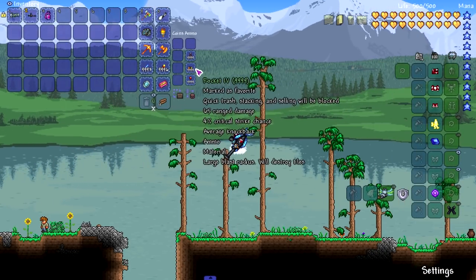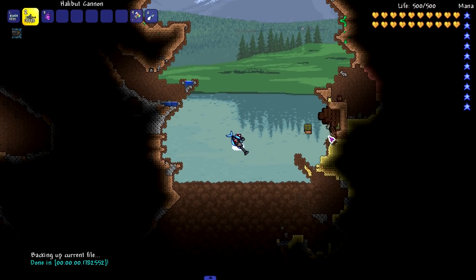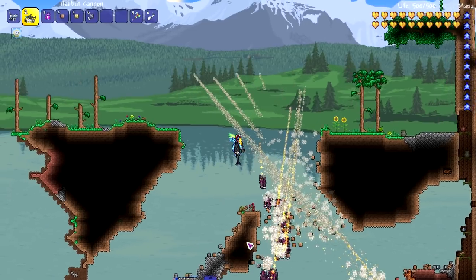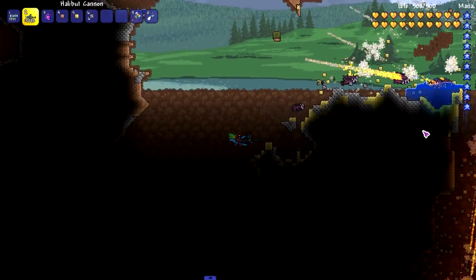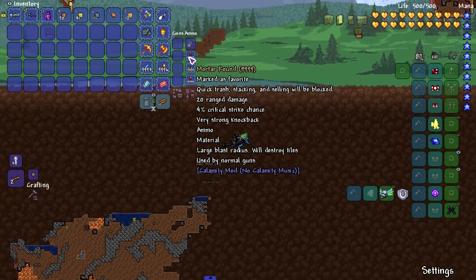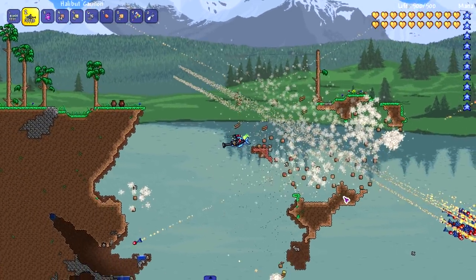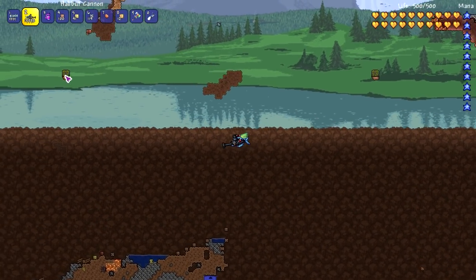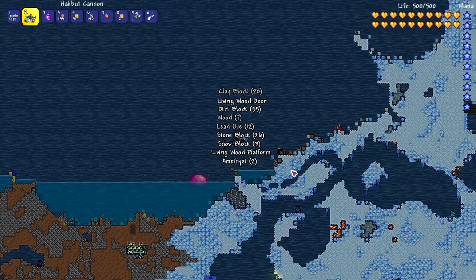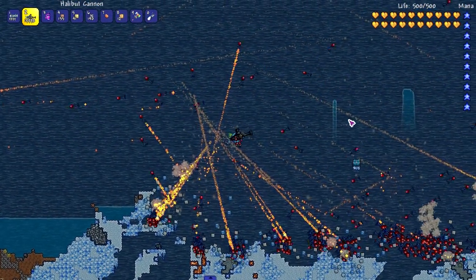Moving on — the Helibut Cannon with mortar rounds and rubber mortar rounds. It says these mortar rounds also destroy tiles, so we're gonna see which one's better. The regular ones — boom, okay, not bad. Is it really that big of a difference between rubber and non-rubber? They both drop frame rate though. Now let's use the rubber ones — they do more damage, they're the upgraded version. I clicked once, oh my god, they bounce! Nothing can break chests. These mortar rounds from Calamity are very good for breaking stuff.